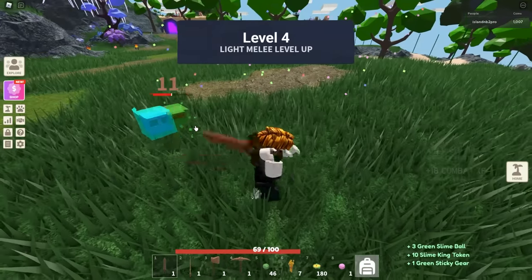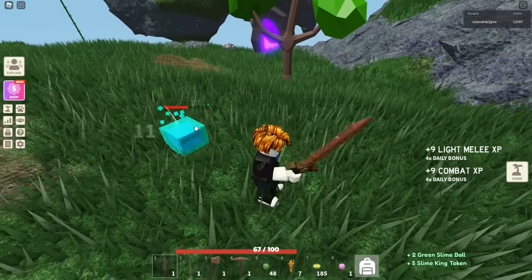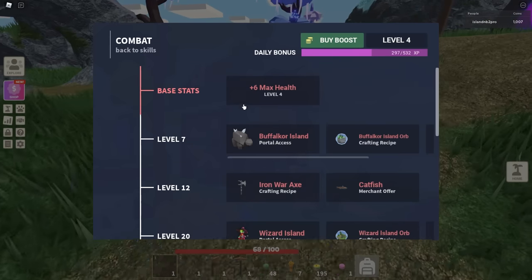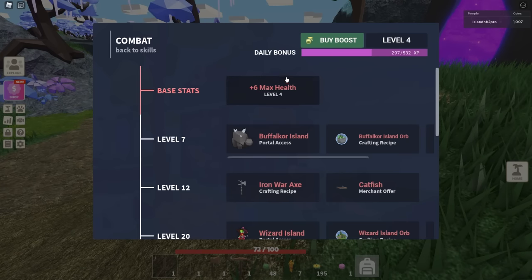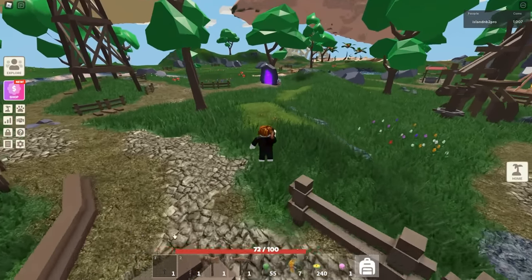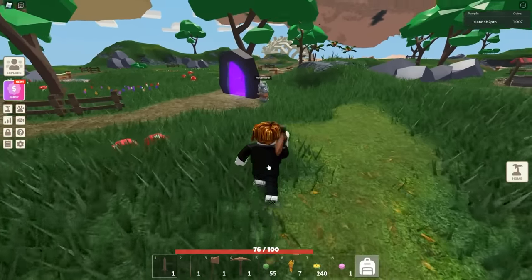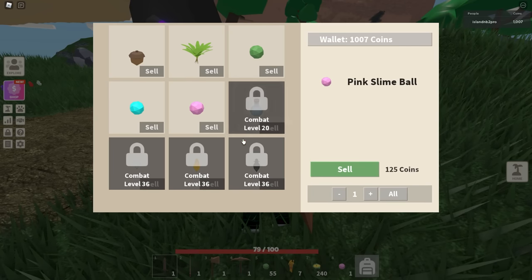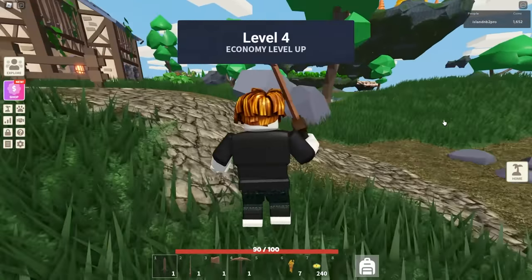We're also going to go to Pirate Island pretty soon — it is not XP locked so we can start killing mobs there right away. We're level four now; you can see plus six on our max health, but it won't reflect until we reload. Go back to the adventurer guy, view shop, and sell your pink and green slime balls. We just got a little more money — we have 1600 now.